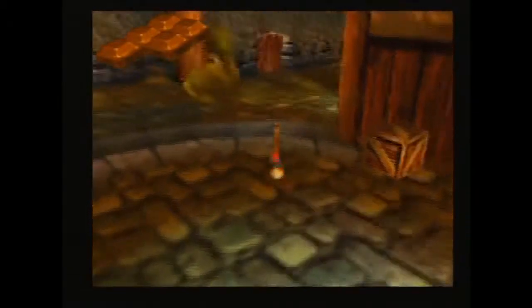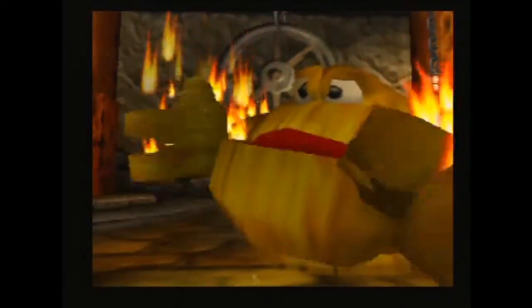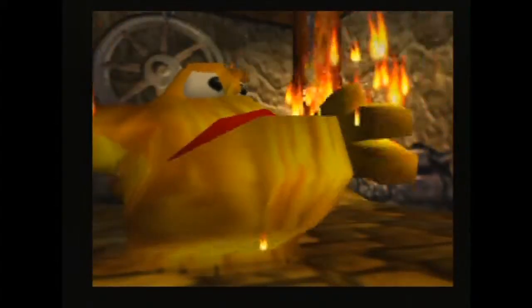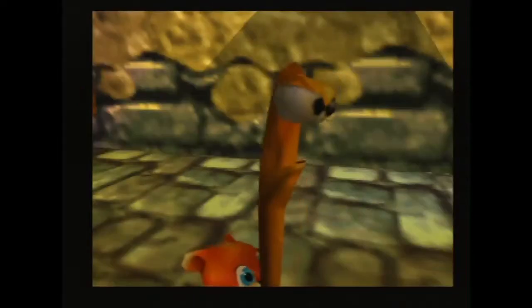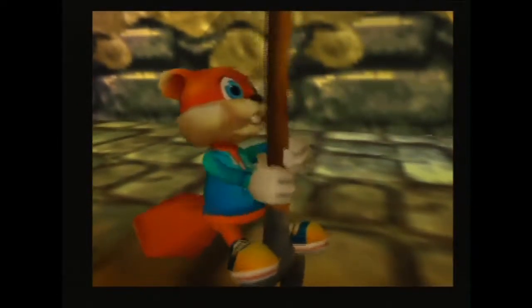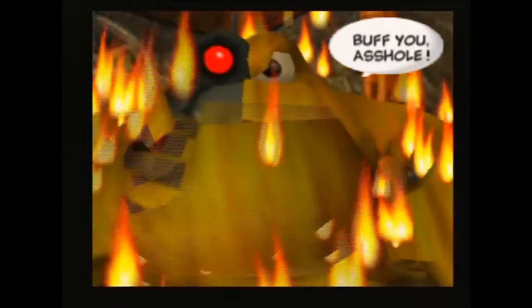Now we come to one of the worst parts of the run: Haybot 1. As Haybot's movement is all random, the strategy for him is to aim at him the first time then spam B. If you are lucky he will move toward you for both hits. If not, you will most likely get hit and have to line up the next hit. Somehow I managed to get good RNG here, but that happens less than 50% of the time.